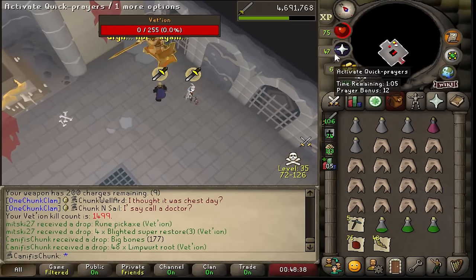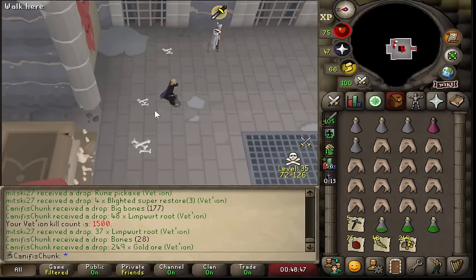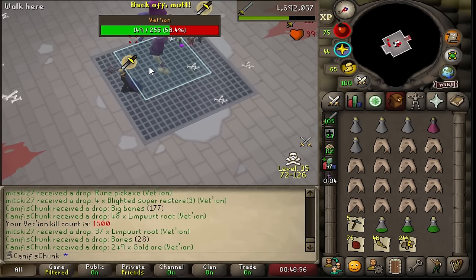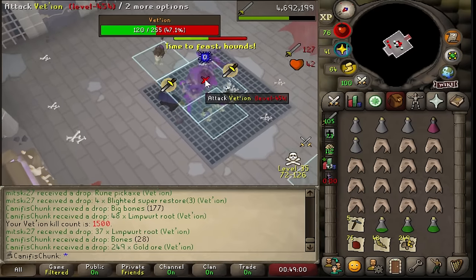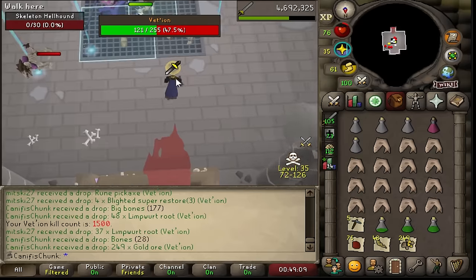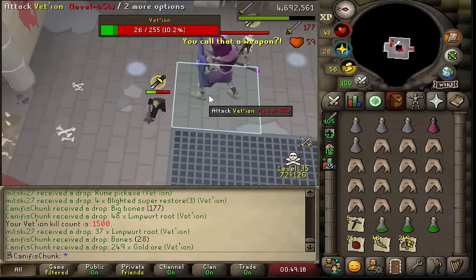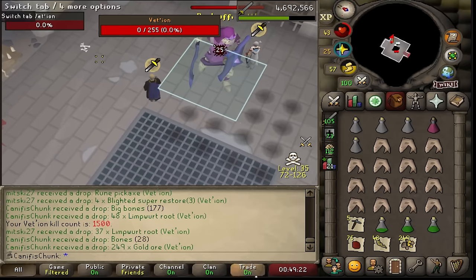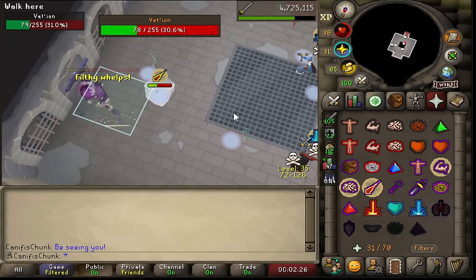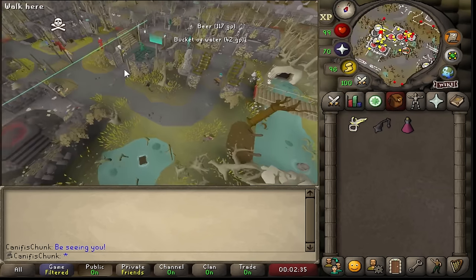It is a big moment — there is 1500 kill count, which is the drop rate for the pet. That is nuts. We are absolutely flying. Technically we're not quite at the drop rate because we've done some duos, but by 1600 to 1700 we're going to be hitting the rate. Yet another grind that we have not spooned early — this account cannot get lucky.